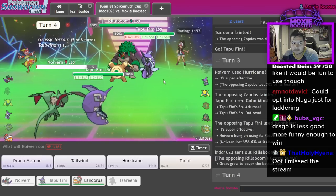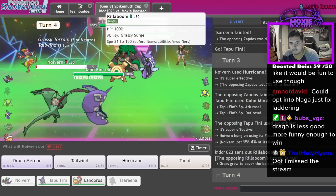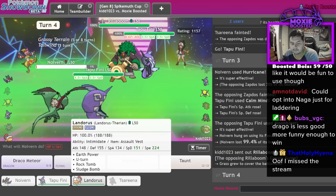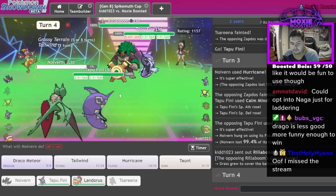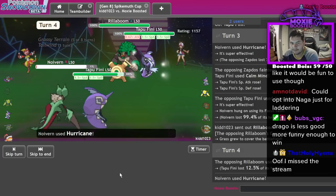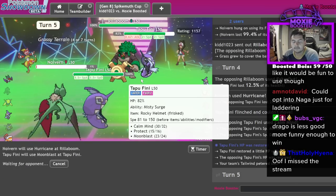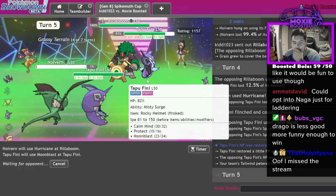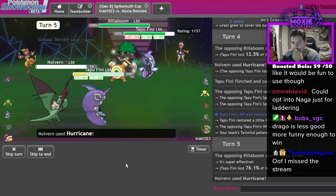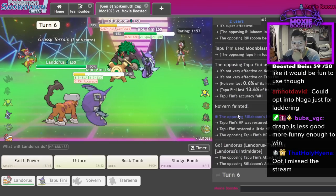Now Fini is my number one target because honestly everything else loses to AV Lando. Let's do the really courageous play - easy confusion, no confusion. Yeah that's very game. That's fine - GG.